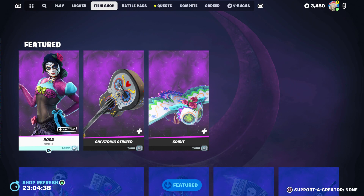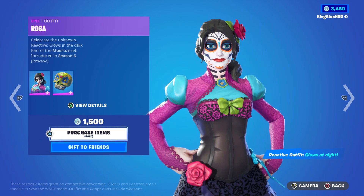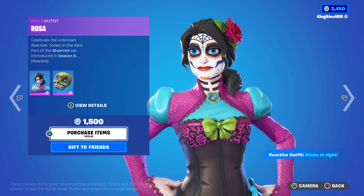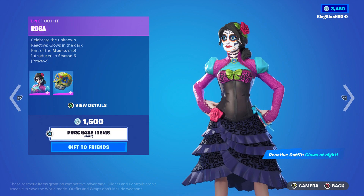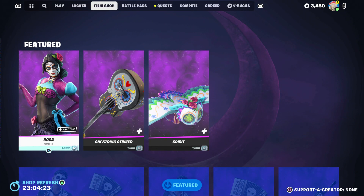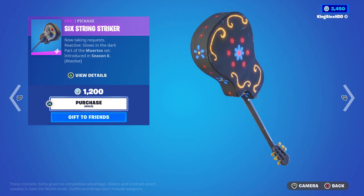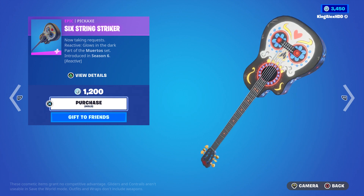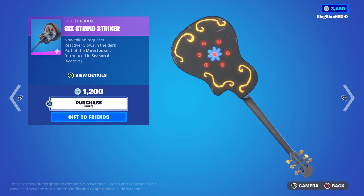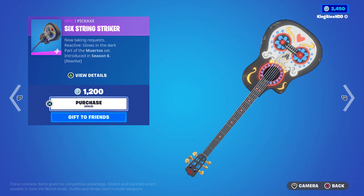As soon as you close it, you are good to go. You are now going to wait to get the skin — you guys need to wait at least 30 days to get the skin. You also get the back bling along with the skin, and you get the pickaxe within 30 days as well.